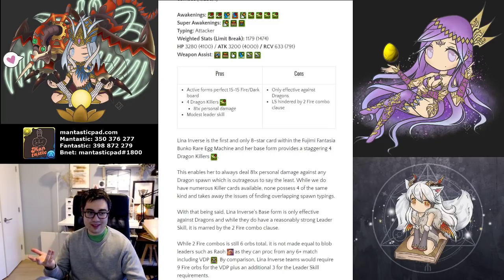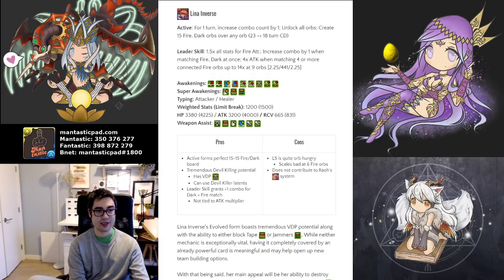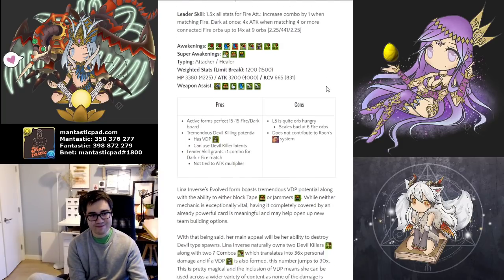She's primarily only effective against dragons in her base form. Her other forms are also quite appetizing and may provide more value overall. In her evolved form, she takes out the whole dragon killing niche and now becomes excellent at killing devils while at the same time having other offensive awakenings, so they are effective across a wider range of spawns. Their leader skill is 1.5 times stats to all fire cards and increases combos by 1 when matching fire and dark, and then blobbing fire up to 9 orbs gives maximum 441 times attack. But the scaling is actually not that nice — with a single 6 match, there will only be 144 times attack.